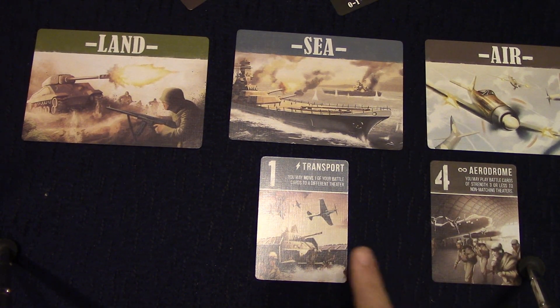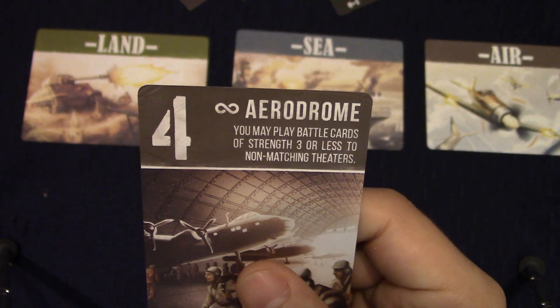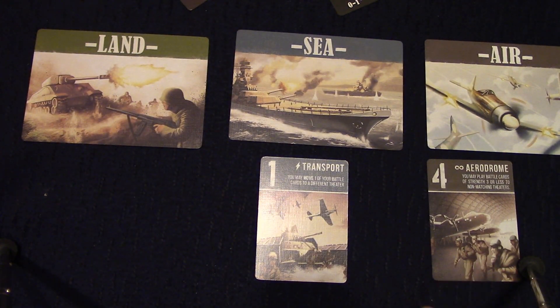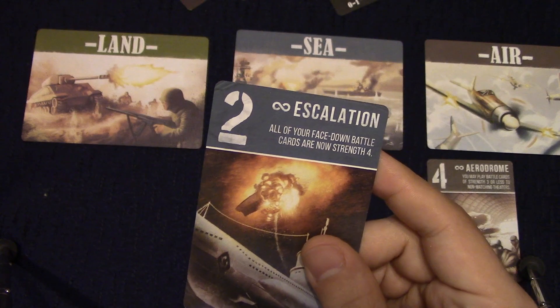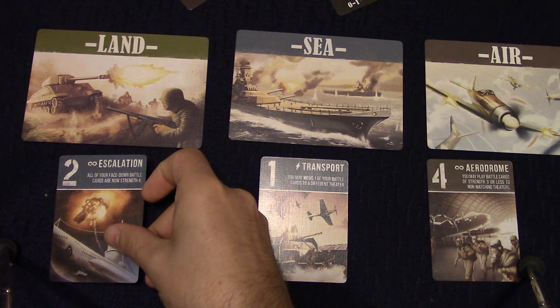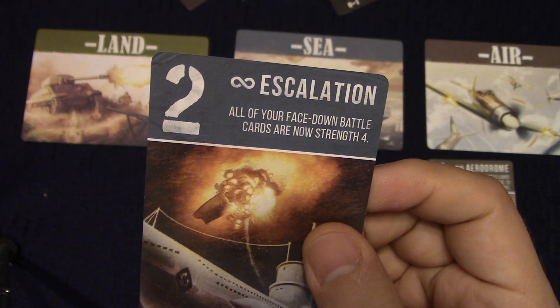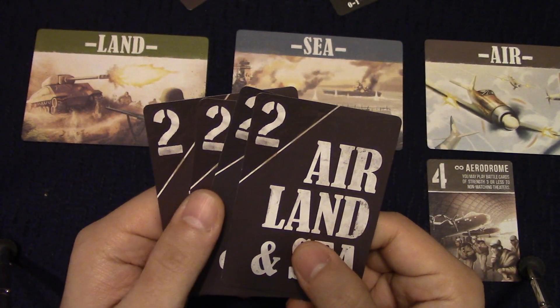That's where the strategy starts to come in — you can ask yourself, do I have enough points in air that it would be safe to move a card away? Or am I losing so badly in air that I should move cards out to try to win in other areas? For example, the aerodrome says you may play battle cards of strength three or less to non-matching theaters. Since that's a permanent ability, any time I want to lay something down, I don't have to put it at sea, I can put it over in land.